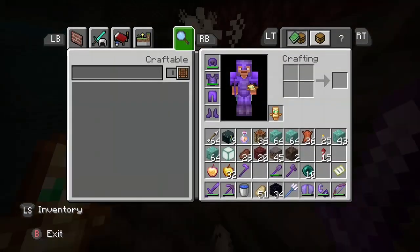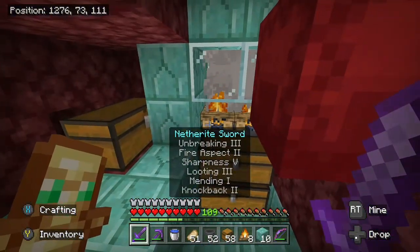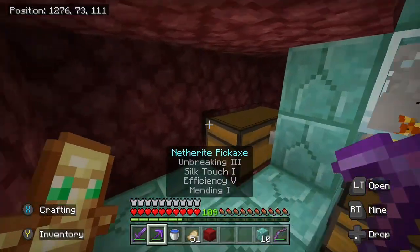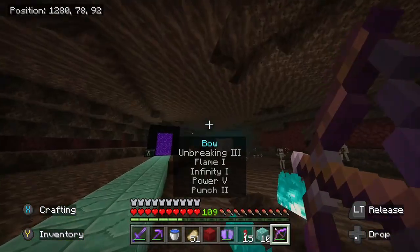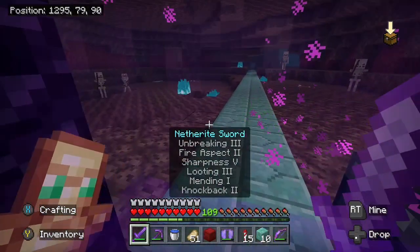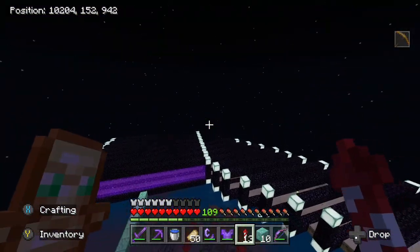I wasn't ready for you guys yet. Time to make the kill chamber. Here's the temporary kill chamber set up — there's definitely room for improvement on this. Of course there's a ghast right there. Let me just spawn proof this area. This is a mess — look at this, so many skeletons. Time to light all of the portals.